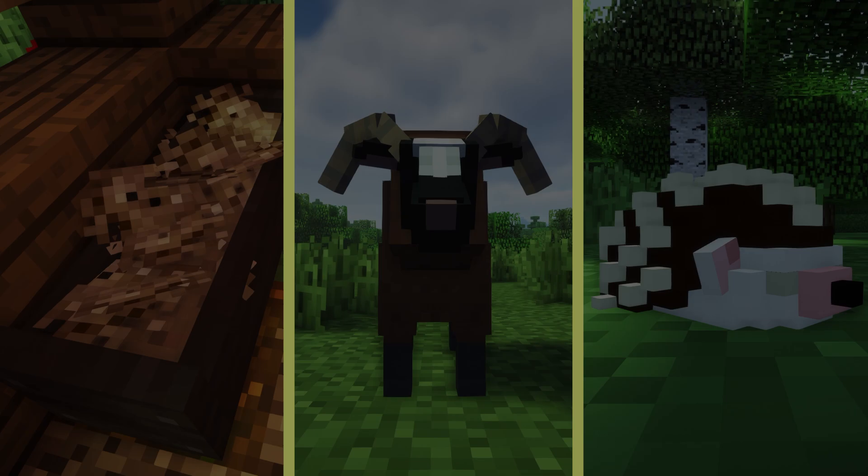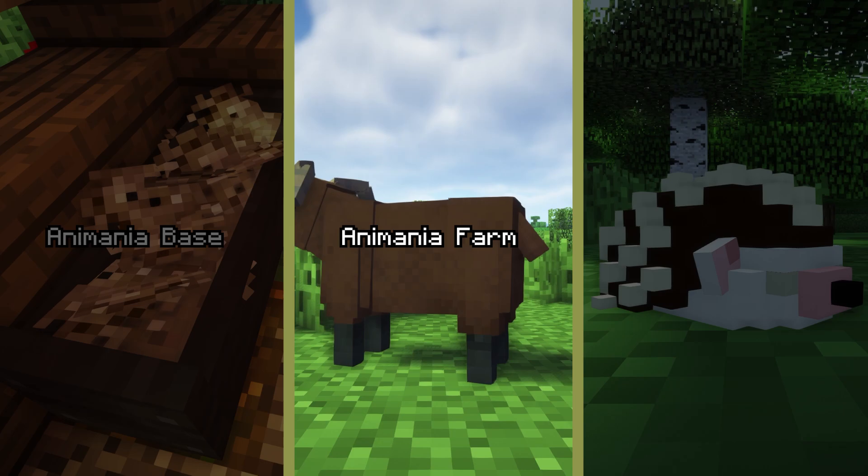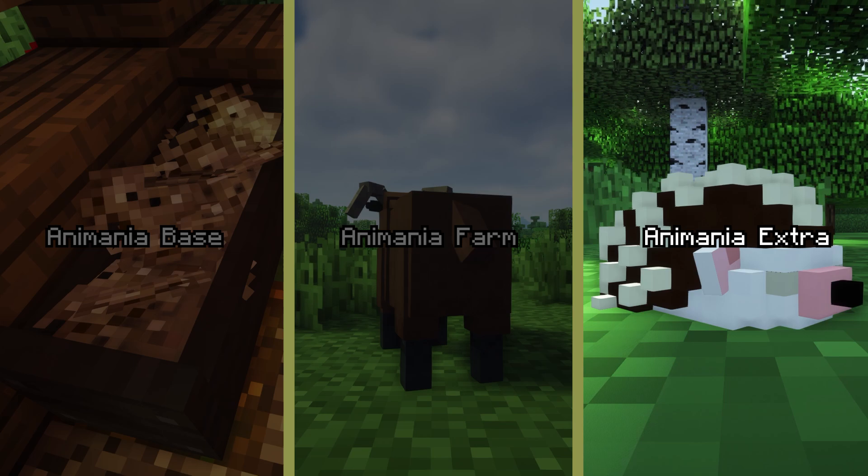Animania is split into three add-ons, each one focusing on a different aspect of the mod. Animania Base is the core mod that the other two need to run properly. Animania Farm overhauls all the farm animals with new breeds, behaviours and mechanics. Animania Extra brings some extra wildlife to the world, featuring new mobs with their own variants and behaviours.